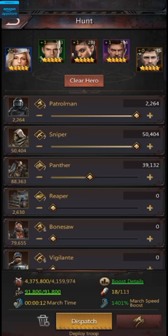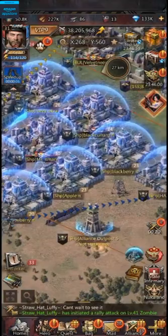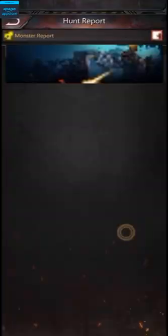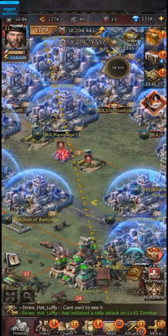I'm going to click dispatch and my troops are going to march towards the zombie. The troops in this game are very fast for killing zombies, though they're extremely slow on gathering — it can take more than 10 minutes to reach a tile. I just won the battle. I got 40,000 anti-serum, some experience, and other items. I lost about 61 troops, but they're wounded so I can heal them at the hospital. That's how you attack zombies on the map.